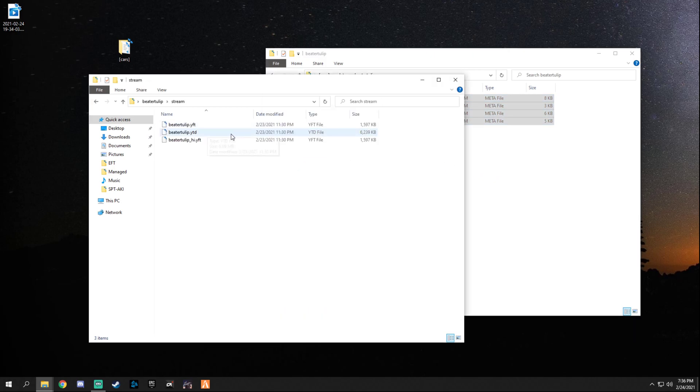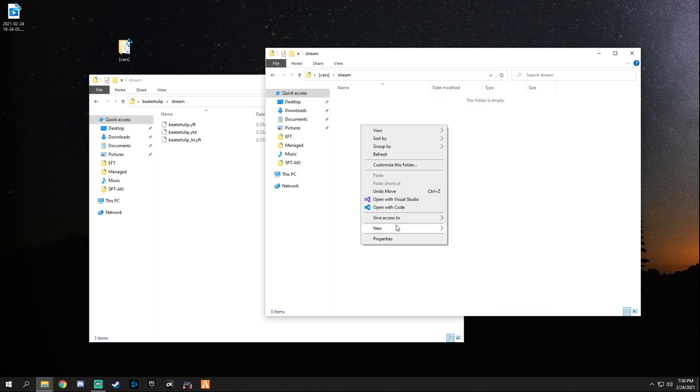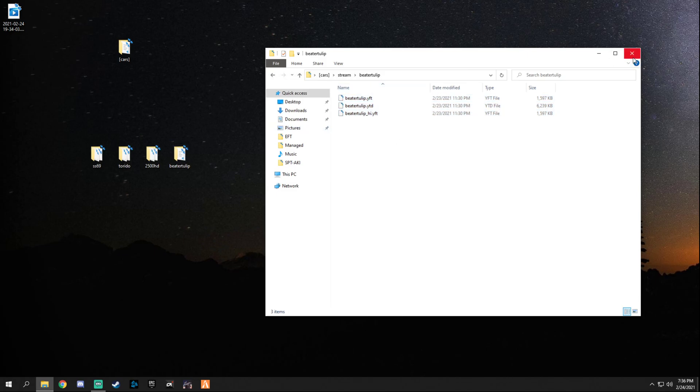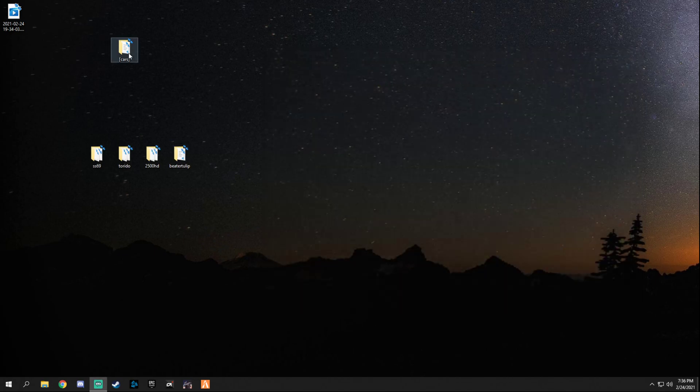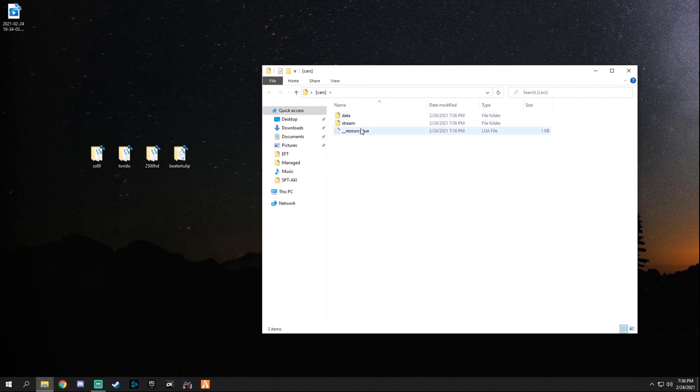Since this is our data folder, we grab the data from the vehicle — which is your meta files — and drag them right in. Now for the stream files, go into the stream folder, add a new folder with the vehicle name, open it up, and drag the YTDs in. So now we have one folder named 'cars' with two folders inside: data and stream. The data folder has the Beater Tulip with only meta files.